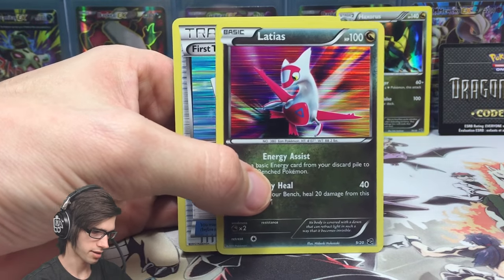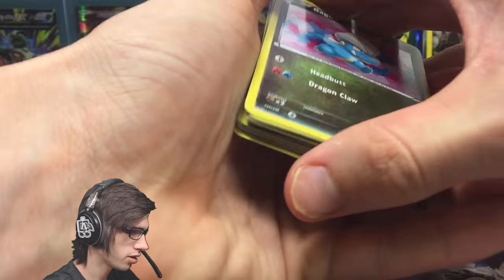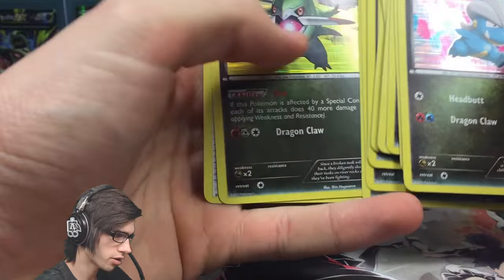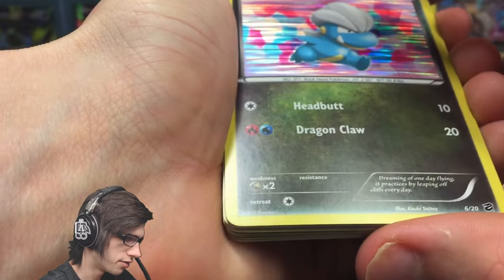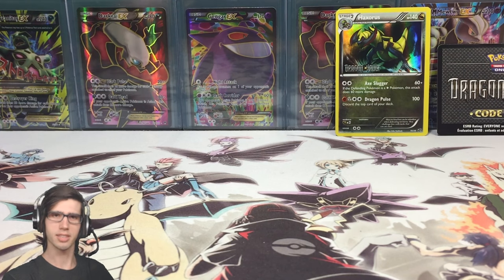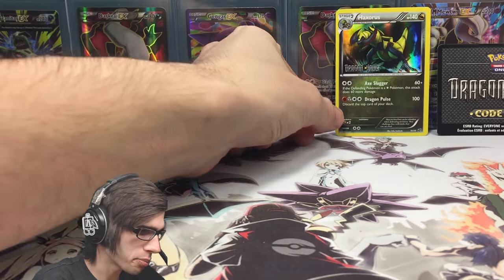So we got five pulls that I did not have from this blister — the highlight probably being that Latios. Let's have a count: one, two, three... fifteen. We have 15 out of 20 cards from the main set, plus the Kyurem Secret Rare making 21. So we're missing six cards after two blisters — that is not bad at all.